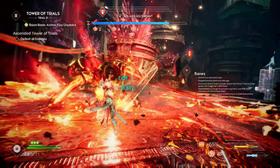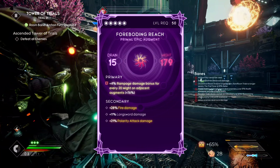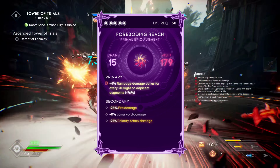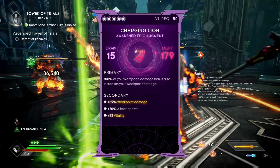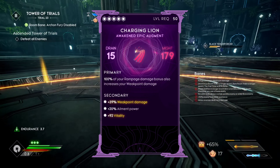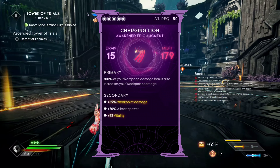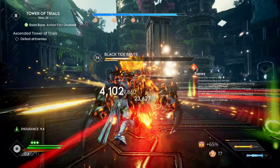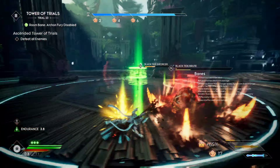Let's take a look at the augments, starting with the Might augments. First is Forboding Reach — this gives us 4% rampage bonus damage for every Might we have on adjacent augments, and we got it up to 76%. We're actually going to be using that rampage bonus damage to boost up our weak point. The other augment we're using is Charging Lion, whose primary reads: 100% of our rampage bonus damage will also increase our weak point damage. That's why we're boosting up that rampage bonus damage. We have secondaries of weak point damage and Elma power, but ideally look for fire damage and weak point damage on all Mights.